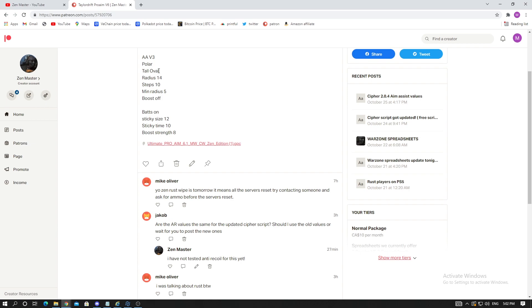We're using Tall Oval — I feel like Tall Oval actually helps with headshots more. If you're not as skilled and can't hit as many shots, try Wide Oval — I hit more body shots with Wide Oval but more headshots with Tall Oval. Radius is going to be 14, Steps 10, Minimum Radius 5, and Boost will be off. Don't use Taylor Boost — Bats Boost is like two times better, so having Taylor Boost off means you get the most out of the aim assist.